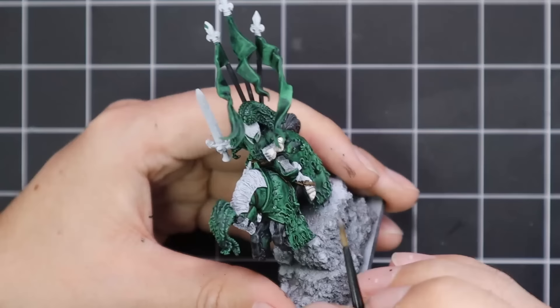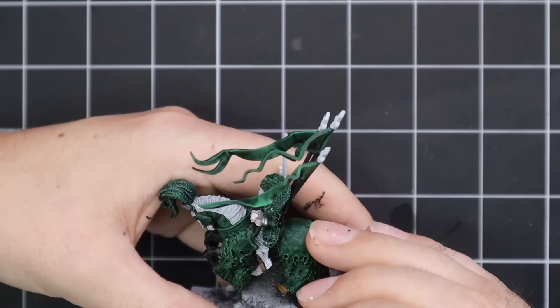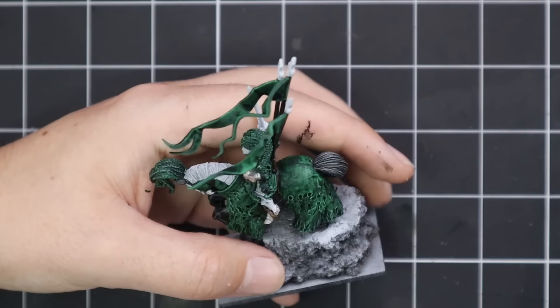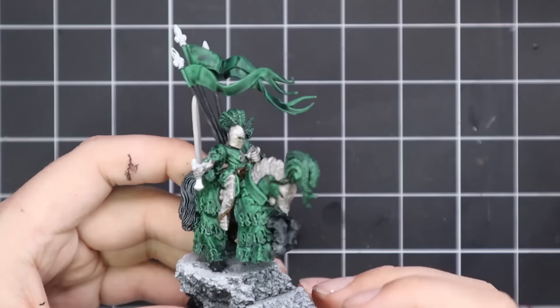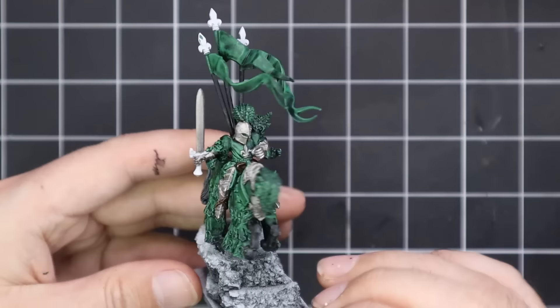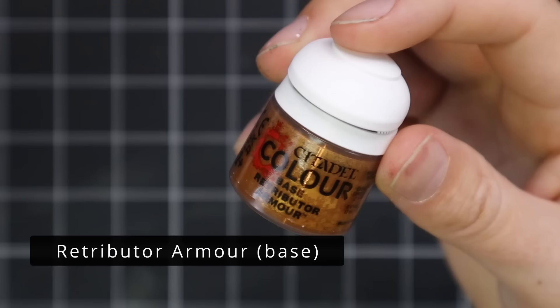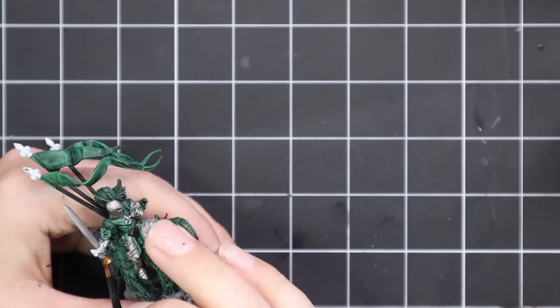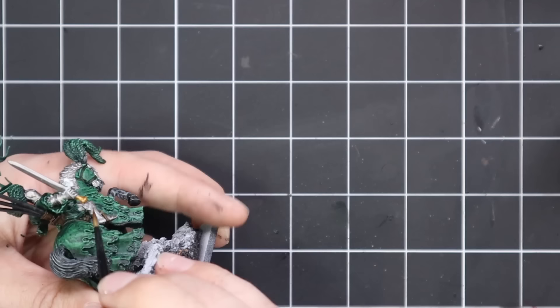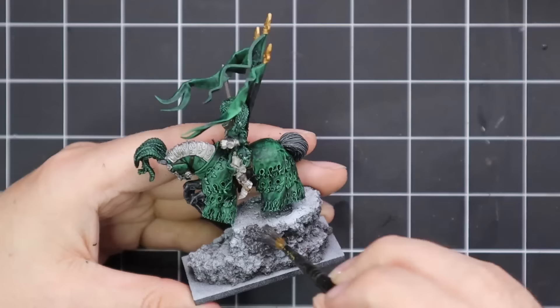Now it's on to Leadbelcher to base coat all the metallic parts. He's wearing quite a lot of armour, though it's covered by his tunic — but his legs are sticking out, the barding on the horse is going to get silver, and the blade of his sword too. Then we grab some Retributor Armor gold for the very small amount of gold detail: the sword hilt, pommel, crossguard, and handle all appear to be gold. The tops of all the banners with those beautiful fleur-de-lis will be done in gold as well.